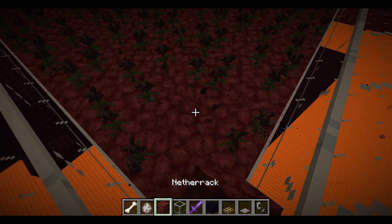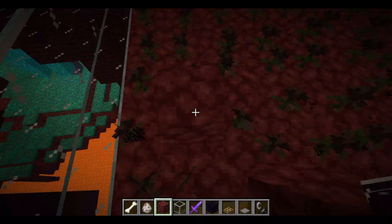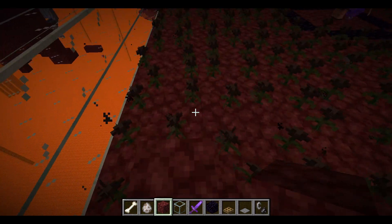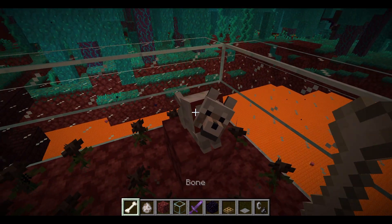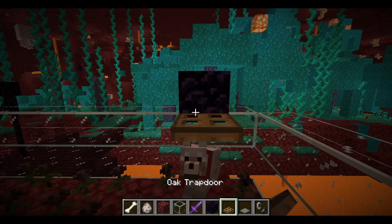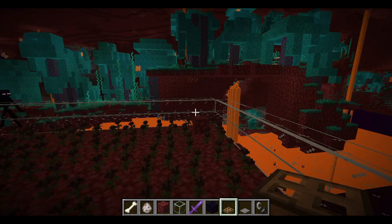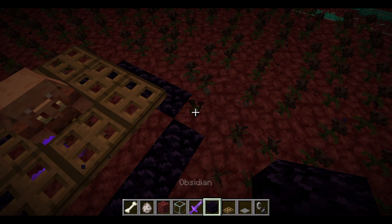Now go to the corners and place some blocks there. For each corner, we're going to put a wolf on a block and tame it to make a dog, then put a trapdoor on top. Do this on each corner - this is to scare the Wither Skeletons into the centre where the piglin is. Once you've done that, make the nether portal.